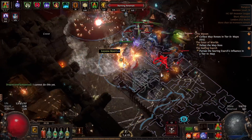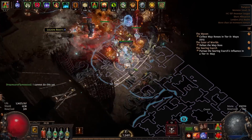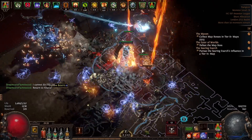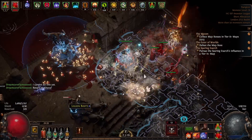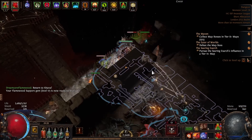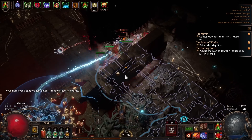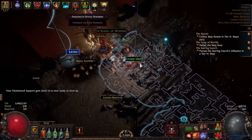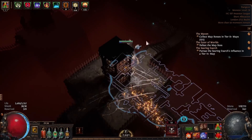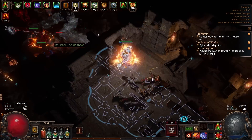The totem taunt made such a huge difference when I grabbed the first Chieftain ascendancy in the first lab. The idea would be a Scion using Chieftain and Hierophant - you get totem taunt and Covered in Ash from Chieftain, then from Hierophant you get an additional totem. You can get another totem from Ancestral Bond, another from a Shaper shield, and use a multi-totem support for a total of six totems.